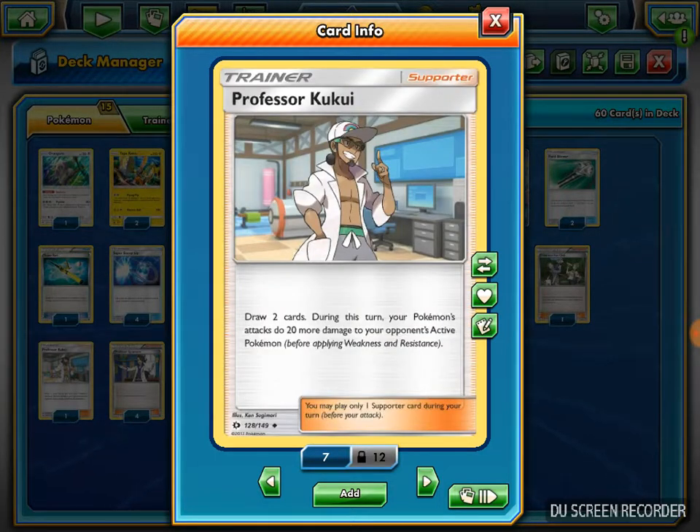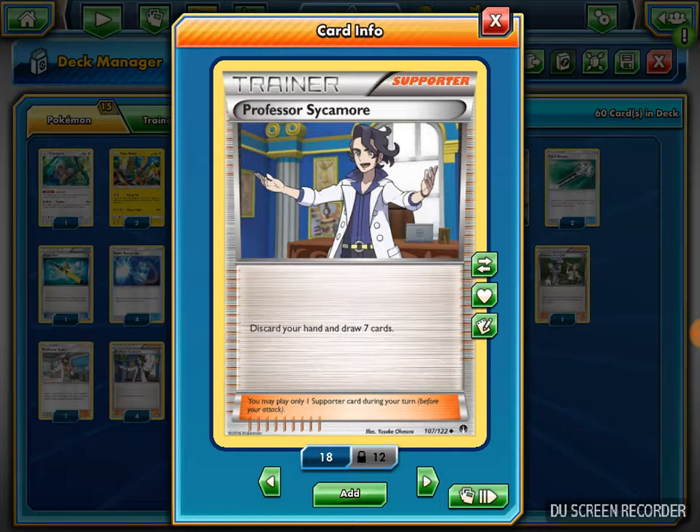I play 1 Professor Kukui - draw 2 cards, and during that turn your Pokemon do 20 more damage. So it's good draw support and I can also hit for important numbers. And 4 Professor Sycamore, pretty much the number one staple card in any deck - just go ahead and draw 7. Pretty much no explanation there.